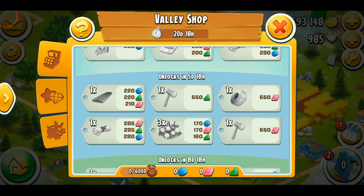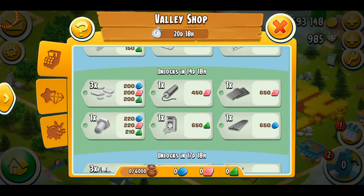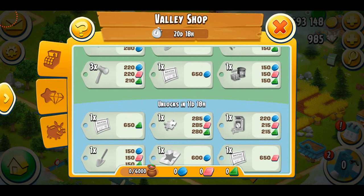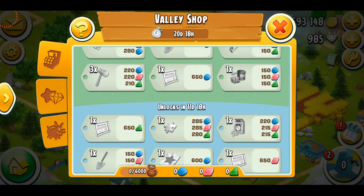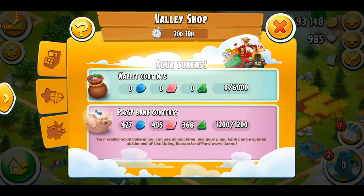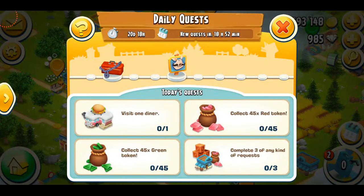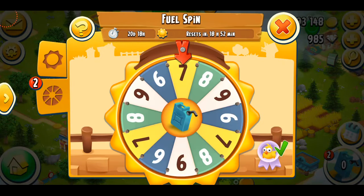You also get 10 diamonds with the stonewall decoration. Coming to the common shop — the prizes are really good this time! There's one expansion permit, two, wow, three expansion permits, and I believe two puzzle pieces. I'm also getting some boosters and other stuff as well.